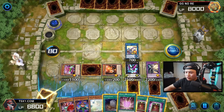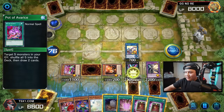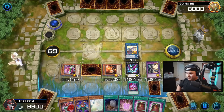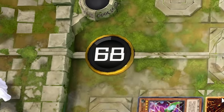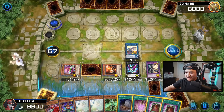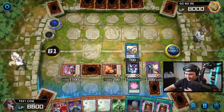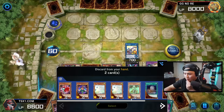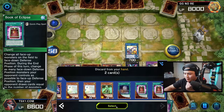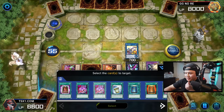We're going to draw two cards — it doesn't matter what we drew. We can actually activate Pot of Avarice once again, recycle all those cards back. 68 seconds left. Draw two cards right here. Now we're going to activate Magical Stone Excavation — discard two cards and add Pot of Avarice back to our hand.